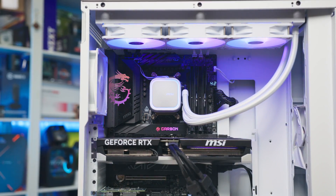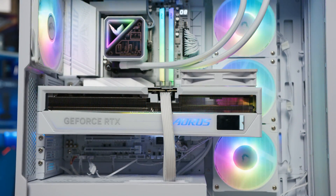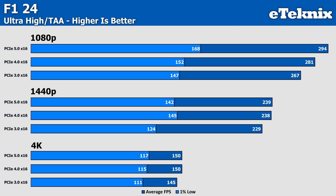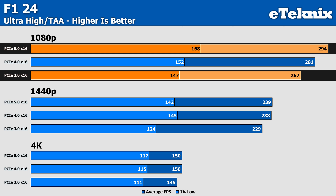Starting at 1080p, this is where we typically expect to see the biggest differences between PCIe generations. Lower resolutions tend to be more CPU bound, meaning data is passed back and forth between the CPU and GPU more frequently, potentially making PCIe bandwidth more relevant. F1 24 is a standard example of this — PCIe 5.0 delivered 294 FPS average compared to 267 FPS on PCIe 3.0, a 10% improvement. The 1% lows showed an even more dramatic improvement, jumping from 147 to 168 FPS — about a 14% gain — suggesting PCIe bandwidth can be a limiting factor in highly optimized racing simulators.